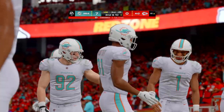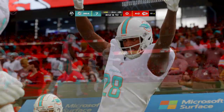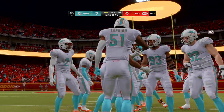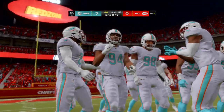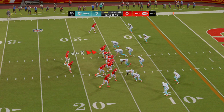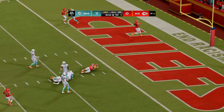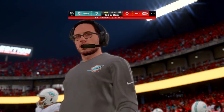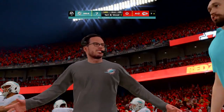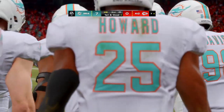A throw left sideline falls incomplete. This defense has been at shutdown level — forcing incompletions and fighting to keep them out of the end zone as the first half winds down. An incomplete pass leads to second and ten. Shotgun snap to Mahomes — Kelsey has it over the middle and the Chiefs will have first and goal, tackled at the three-yard line. A nice answer to the touchdown drive, reestablishing the tempo.